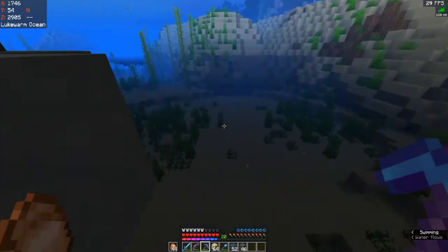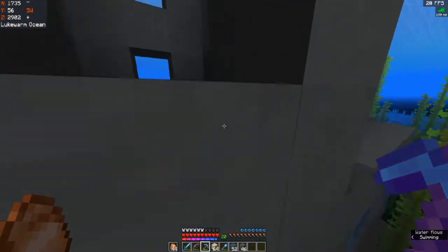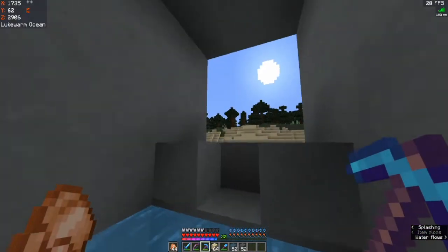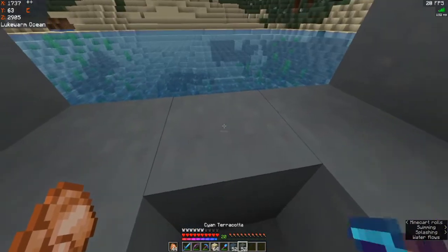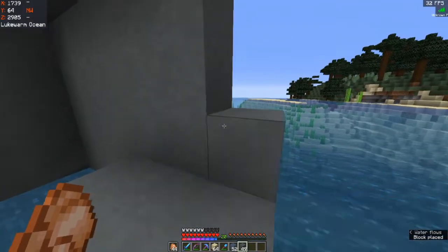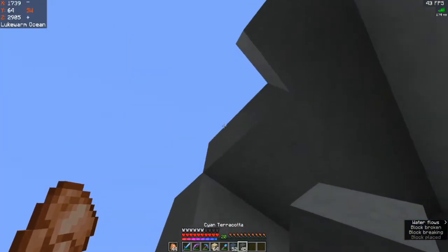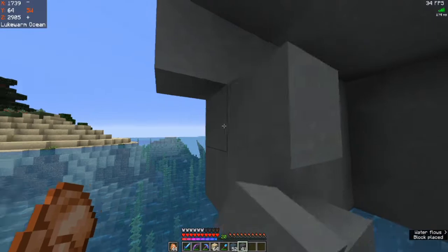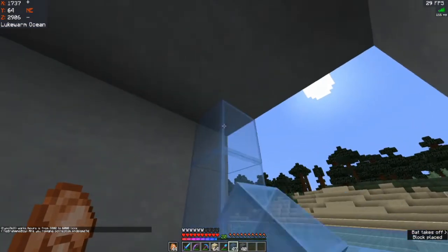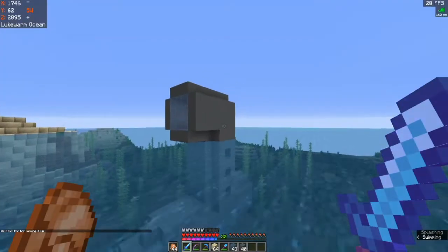Normally it would be a sealed door but in Minecraft we can't really do that. I think I might have a door somewhere. I'm going to extend this by one more and then fill it with glass and see how that looks. If we fill this in with light blue stained glass — I love it!